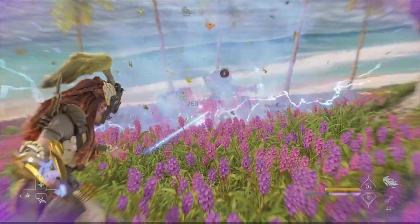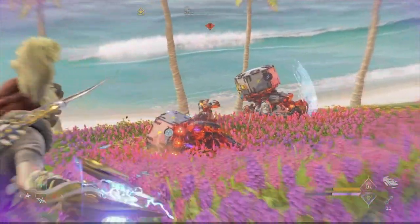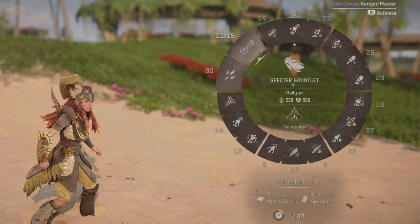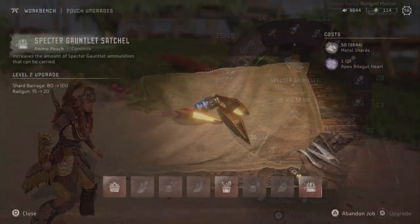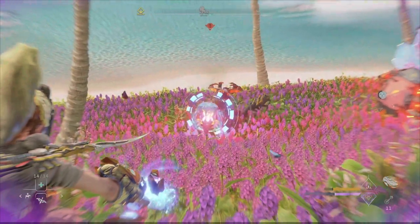It only uses cheap resources to craft ammo, which is great because you don't need to farm those expensive resources like volatile sludge. All you'll need is shards and sparkers. However, as it uses a new ammo type it means you'll need to upgrade a new satchel so you can hold more ammo with you out in the wild.